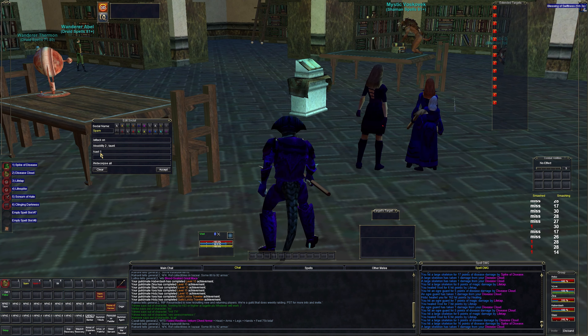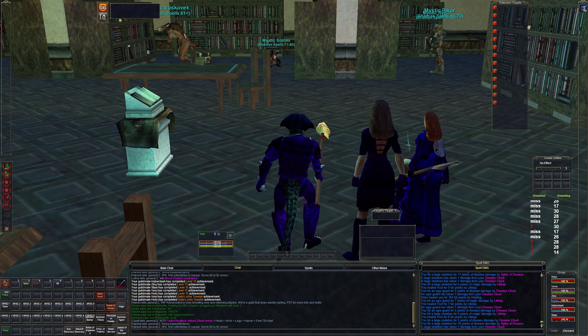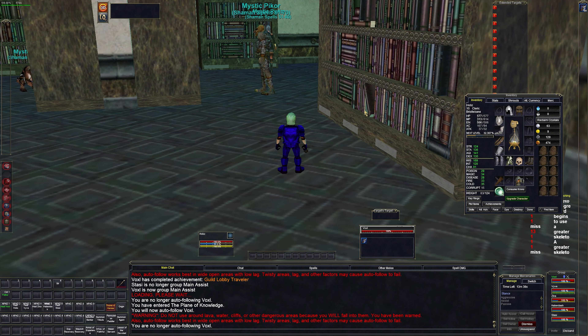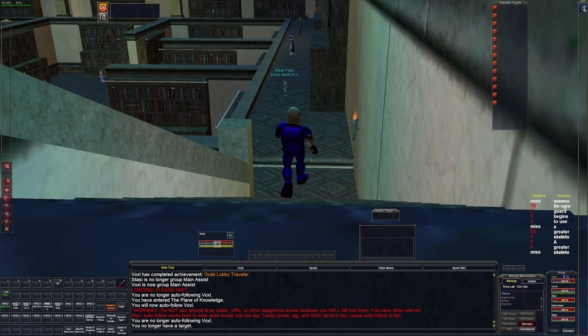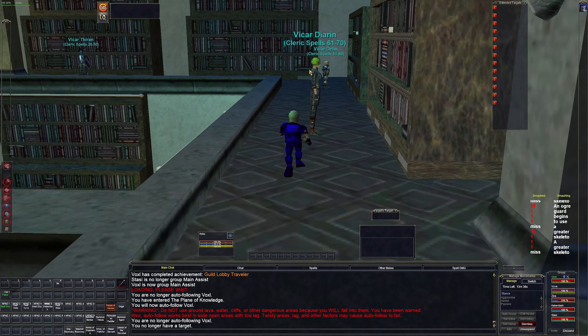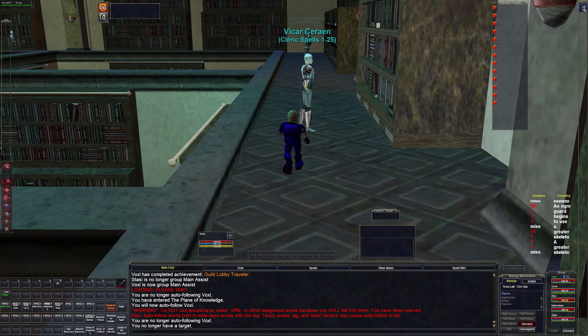Shadow Knight is taken care of — he's got life tap, and that should be fine. Next is the cleric. We had around 60-something platinum from the split from the items we sold last episode, so they all have money. We just need to go buy all their spells.